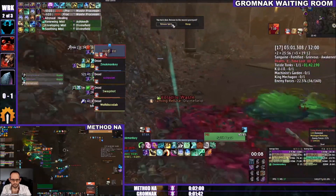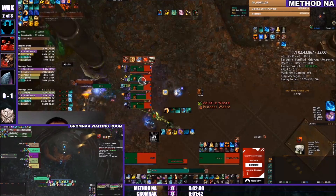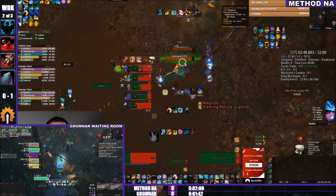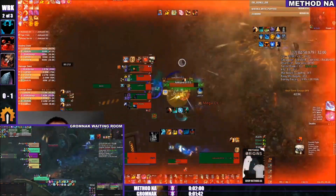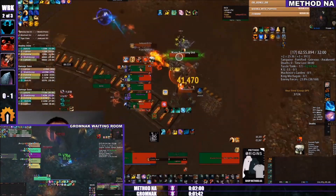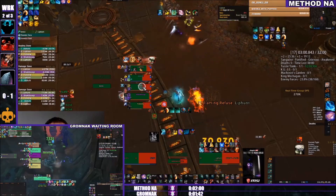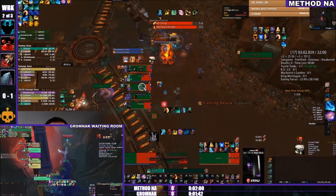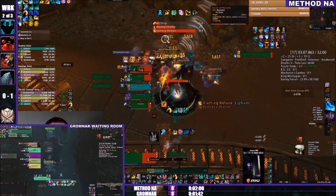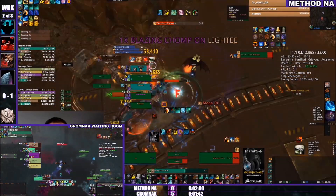Not looking great for our European heroes, with Method NA pulling ahead with a similar pull. That drill literally looked at Method NA for 0.1 seconds and took off like 20% of the entire party's HP. That drill was chasing Smock on the previous pull from Gromnak — he must have gotten healing threat because it looked like he had aggro.